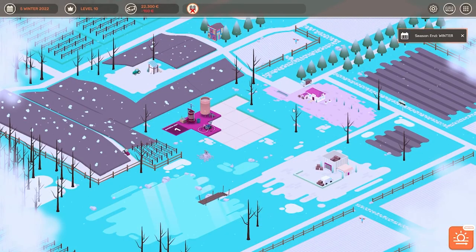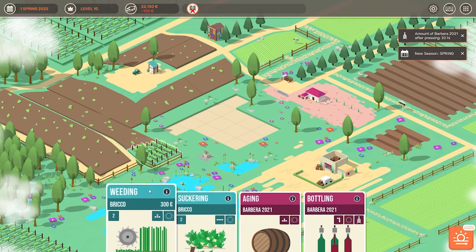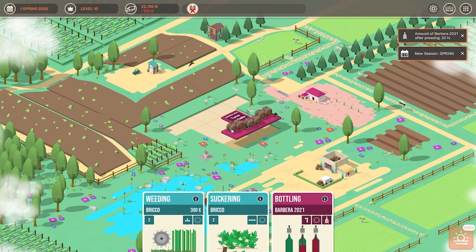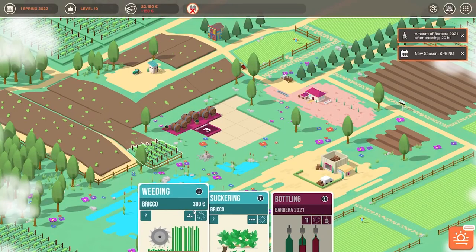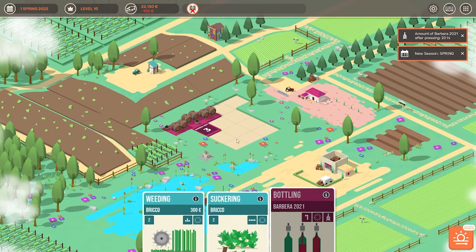Now we are on our last day of winter and spring is going to be a very busy season. We still have to work on our old wine from last year, 2021 — we have to age it and bottle it. And we also have to start working on our vineyard again to make sure we are producing a quality wine. Let's see how we set up the board the best way possible. For bottling we can ignore it for now because I want to age it. I am trying to age it as long as possible because in this red wine I want to have a very high body — that is going to take me a total of three turns.